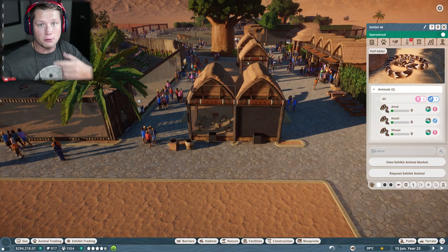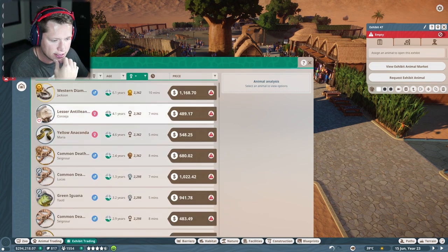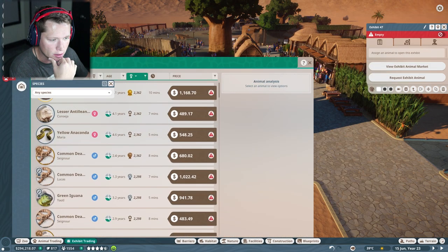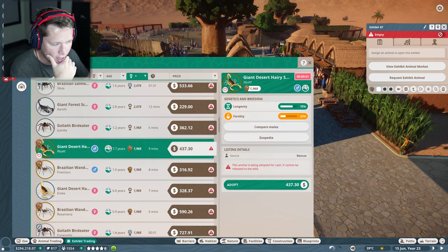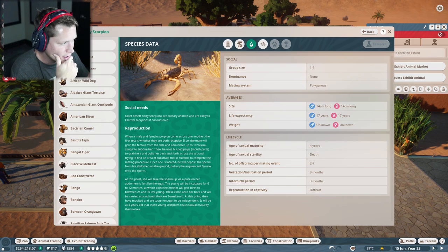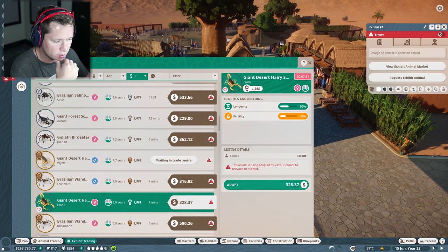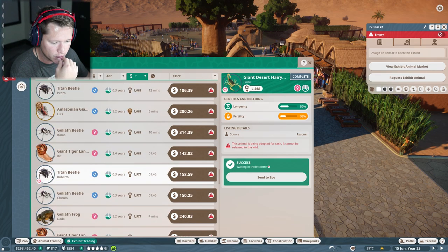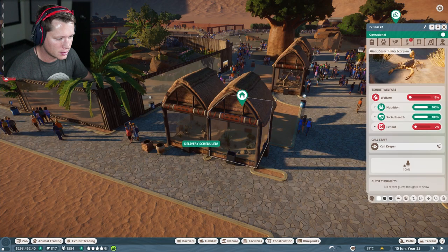Now we need to start doing research on those. Let's also look at what other exhibit animals are available — an iguana, a yellow anaconda, a western diamondback. The lesser Antillean iguana is pretty sick — one to two per exhibit. We've only got two females available, no males. I kind of want to keep breeding going. We could get two giant desert hairy scorpions — up to six per exhibit. I'm going to get them — a male and female pair. Sending them to the zoo.